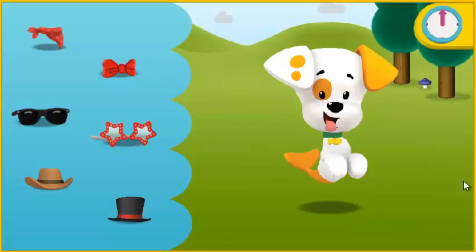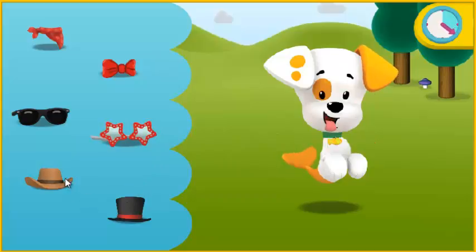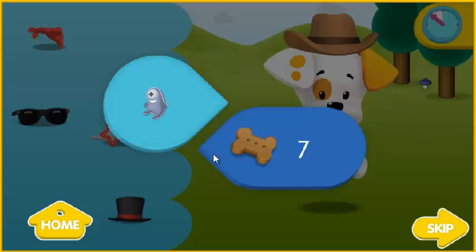Click on an item then click again to put it on Bubble Puppy! Let's dress up Bubble Puppy! Go! Oops! I don't think that goes there! Keep your eye on the time! Great job!